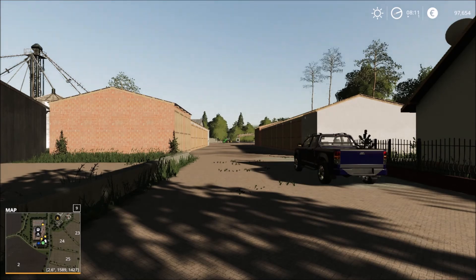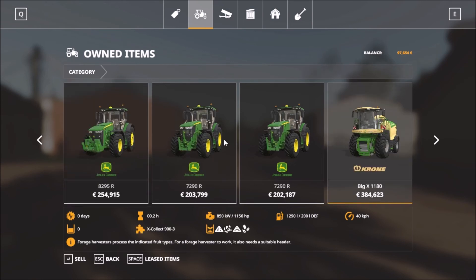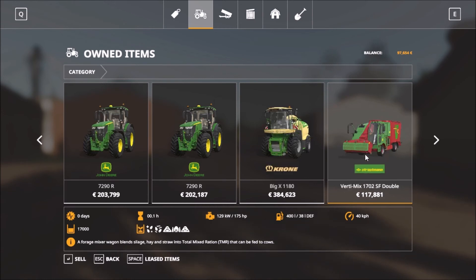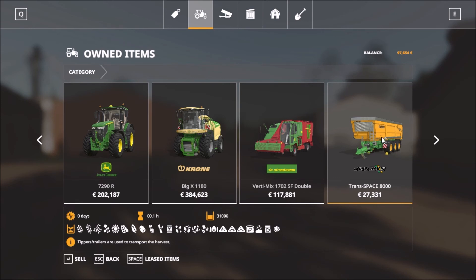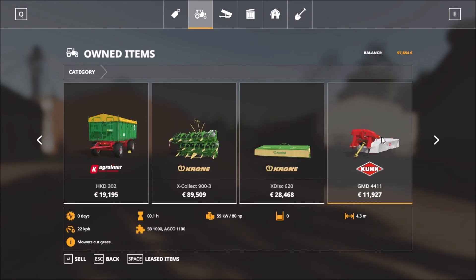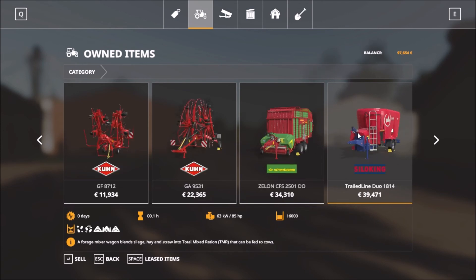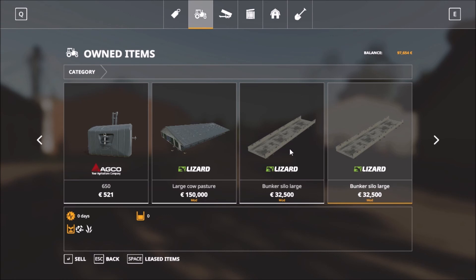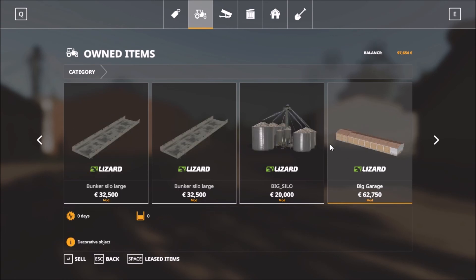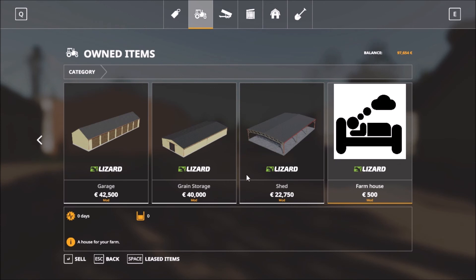In the garage we start off with six pieces of equipment — four, five, six — and then we have the Big X combine harvester, and animal equipment including the TMR machine. Then we have trailers, the header for the Big X harvester, grass cutters, windrows, tedders, a forage wagon, another TMR machine trailer, front loader attachments, weights, bunker silos, and a large green silo with a big garage.